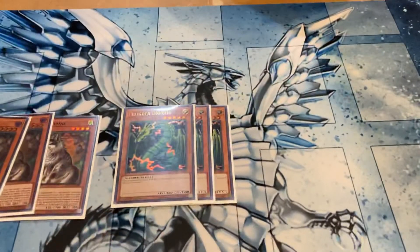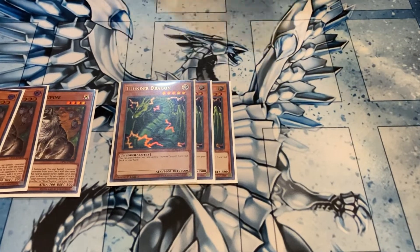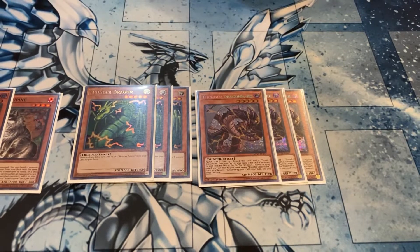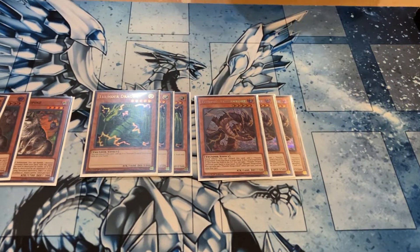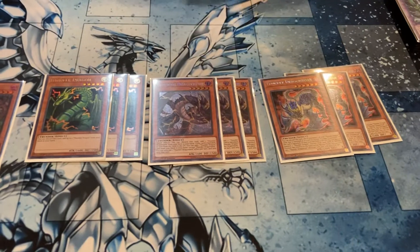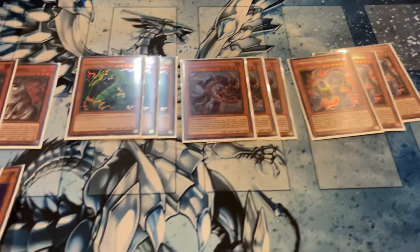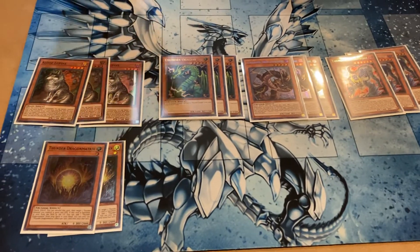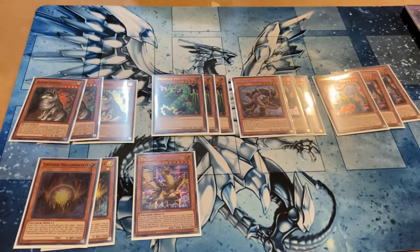Then I play the Thunder Dragon package, which you need three Thunder Dragons. I play three Dark, three Roar, and two Matrix. You can play three if you want to, but I really just like being able to banish it once to add. And then one Hawk. Hawk was a lot better when we had Colossus; as of right now it's just one extra extender that's searchable. I don't really see the need to play more than one.